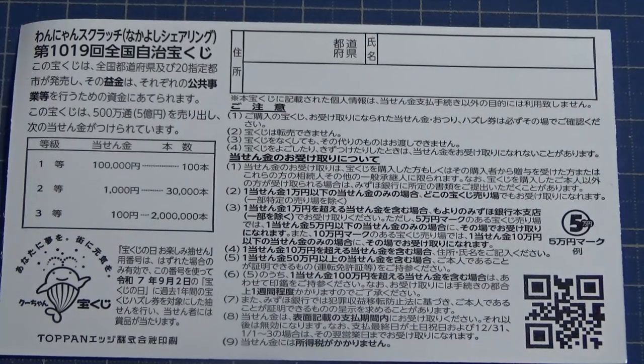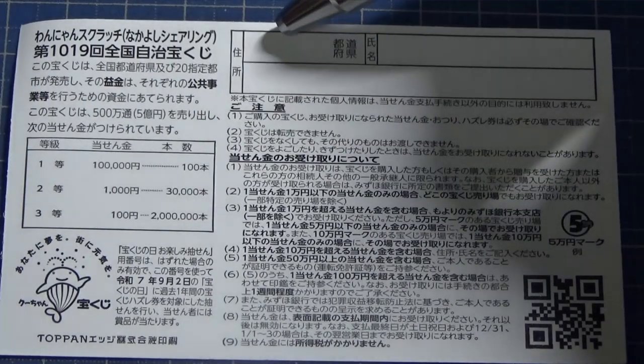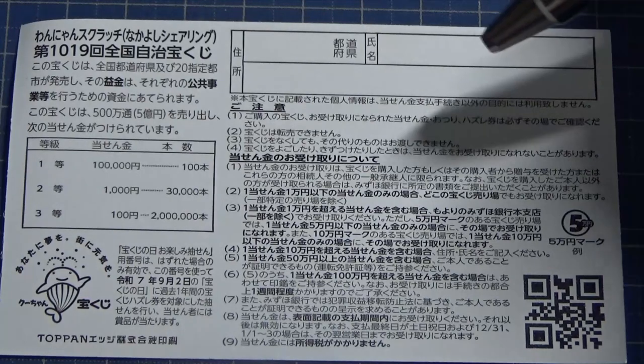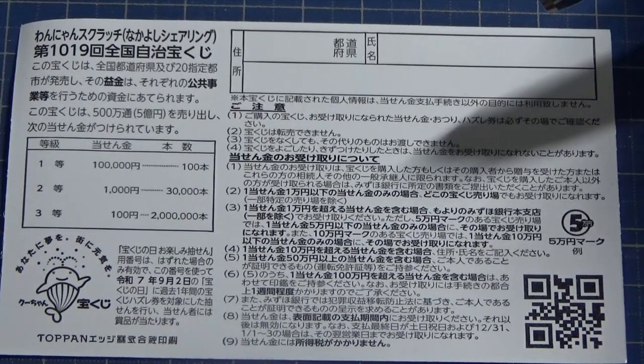If you win anything over Jumanen, you need to fill in this area. Here you will write your prefecture, then your full name, then your address in Japan.